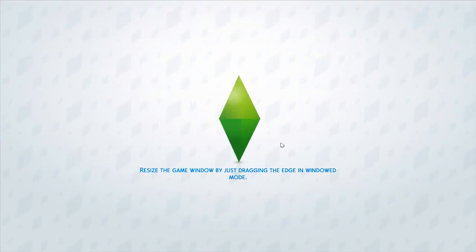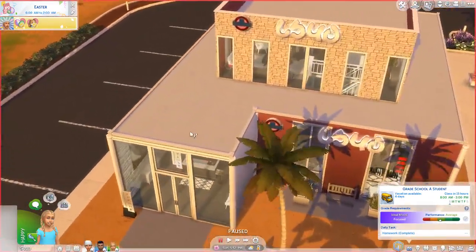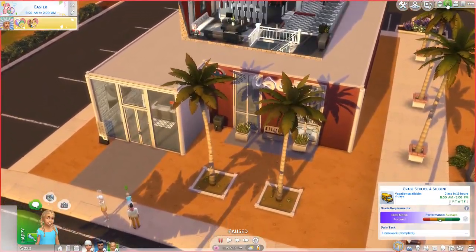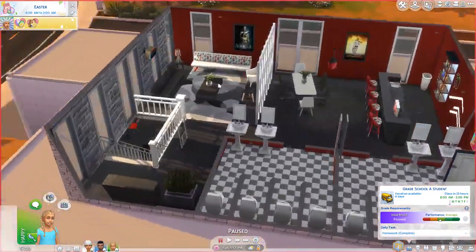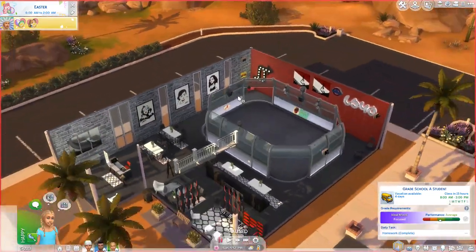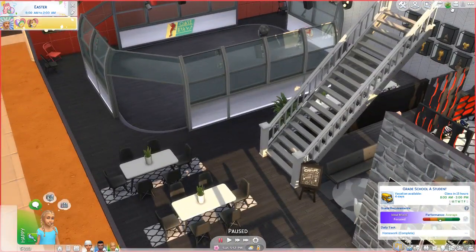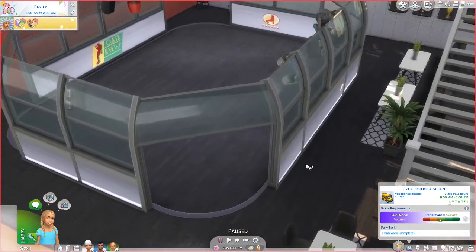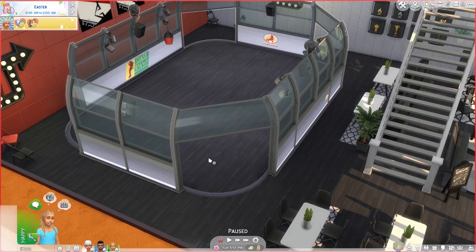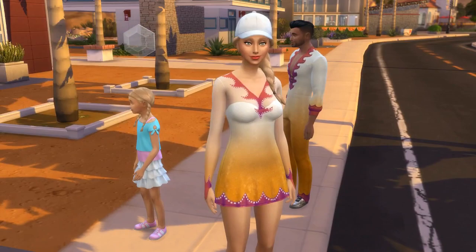We're gonna go ahead over to the roller skating rink that I just built. Here we are — I'll give you a quick little look at it. It probably isn't on my channel yet, and it might not be on the gallery because the gallery has been playing up since the update. It's just little and cute — red, black, white, and gray, kind of old-fashioned. I used a lot of the stuff from Bowling Night. I was thinking it'd be really cool to make a skating rink mixed with a bowling alley.